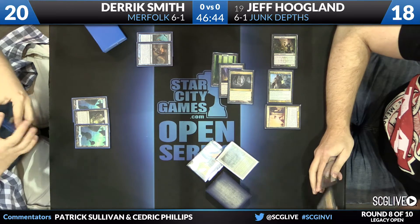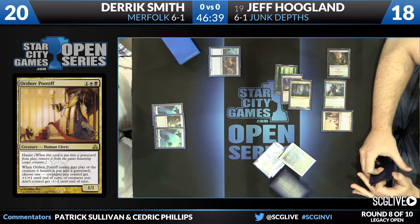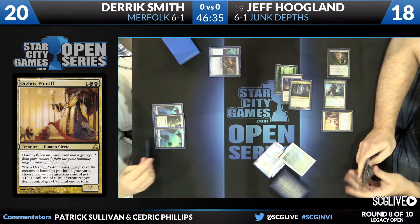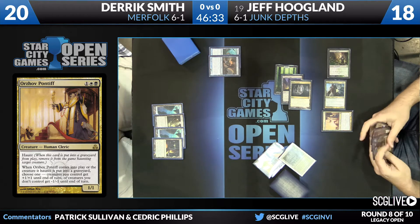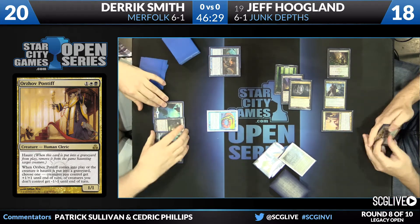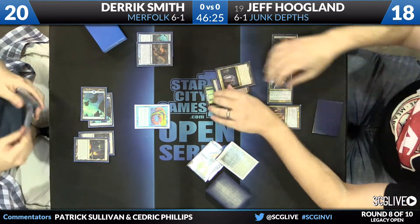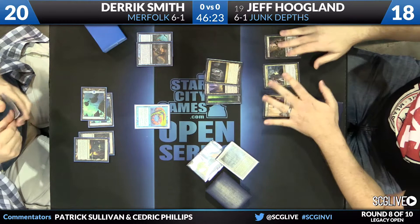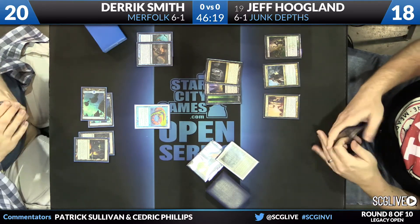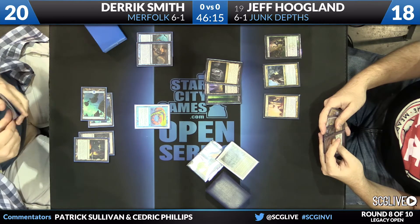Jeff should have this pretty much locked up next turn. That's a pretty good wish target. He can also search up Vampire Hexmage and Dark Depths, Bojuka Bog, Maze of Ith, another Knight of the Reliquary, Phyrexian Revoker, Qasali Pridemage, Gaddock Teeg, Peacekeeper — Peacekeeper is nice, also a delight in this matchup. Merfolk can't really beat it, nor can Elves. Even with Deathrite Shaman it is very hard.